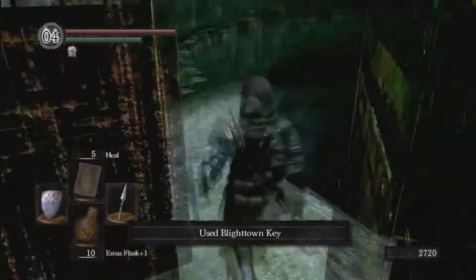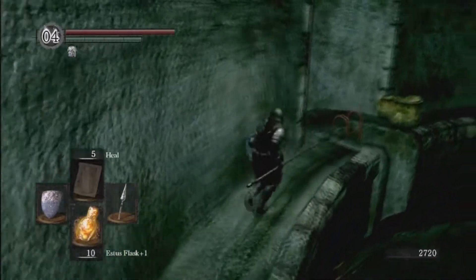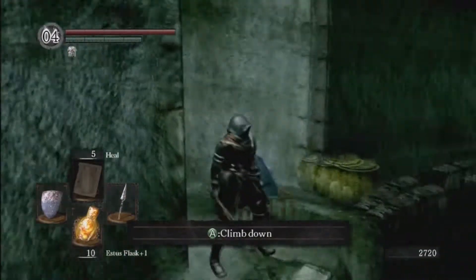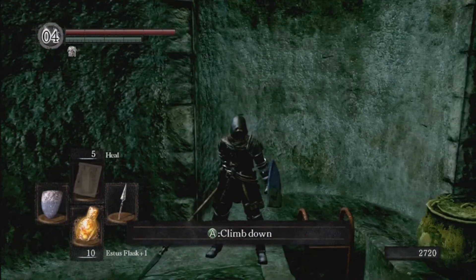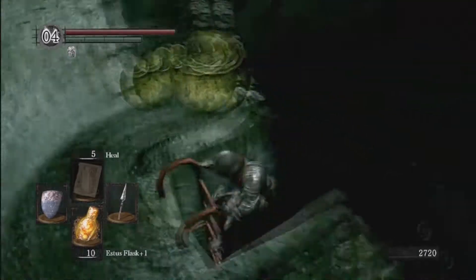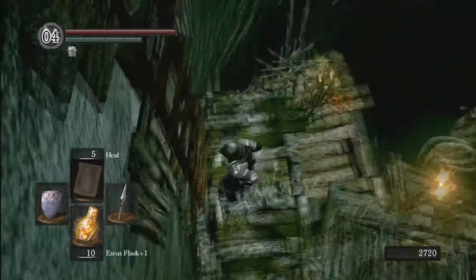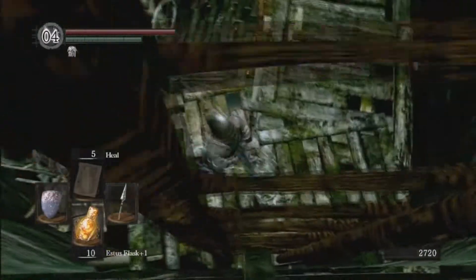The atmosphere goes green and eerie and we've now entered Blighttown. This area is widely known as a death trap, but if you follow my guide I will hopefully be able to get you through here without dying once. Head on down this ladder, slide down with B, and head on down here.